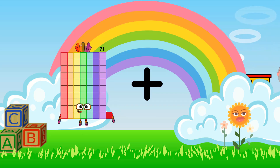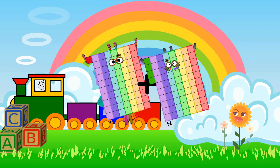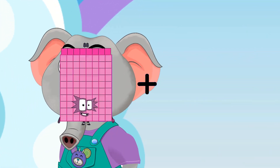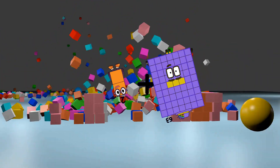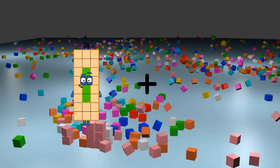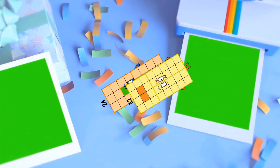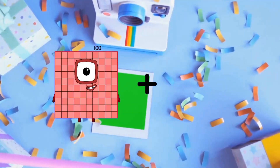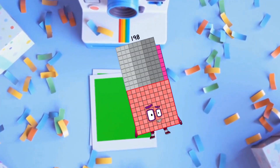71 plus 74 equals 145. 2 plus 63 equals 65. 24 plus 32 equals 56. 100 plus 98 equals 198.